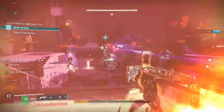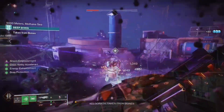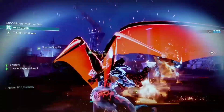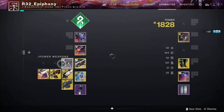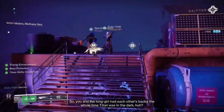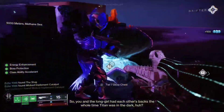After all three rooms, all you have to do is defeat the final boss. Then claim your tier 7 rewards — and congratulations, you've earned the Wicked Implement Catalyst.